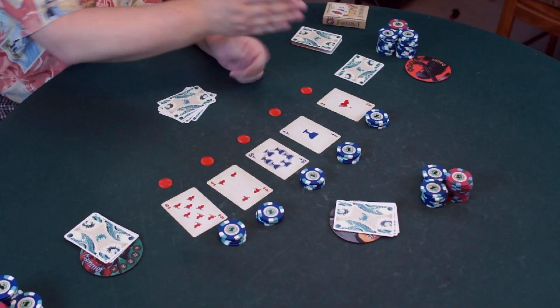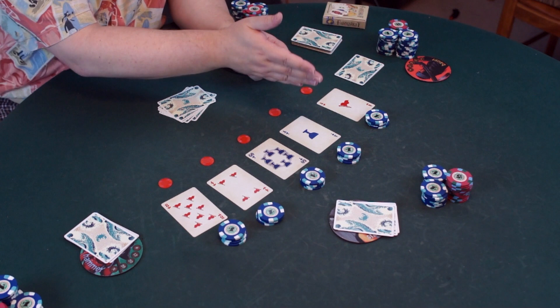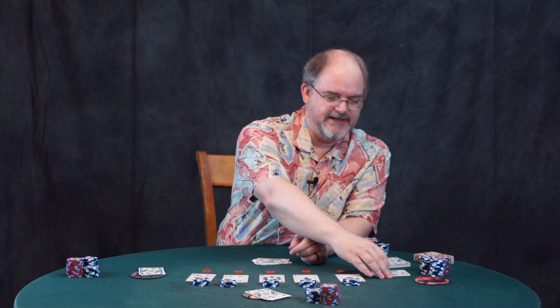Something we didn't see in that round: sometimes the table card can win. Sometimes the table card can be the highest card in the round, and sometimes it can be the lowest card. I've set this next example up a little differently so we can see some of the extra rules. The first two cards on the table are aces, and those are going to be wins for the table — I'll show you how that works as we go.